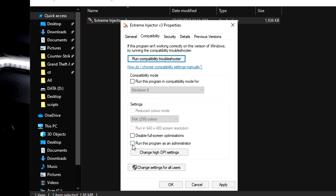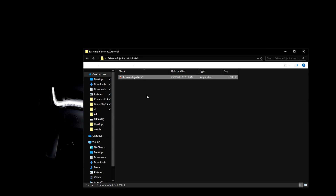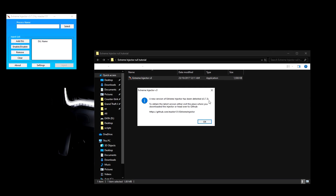Open it up, then right-click Extreme Injector version 3, go to Properties, then Compatibility. Make sure 'Run this program as administrator' is ticked, hit Apply, and hit OK. Make sure CS:GO is running in the background so you know you're injecting into the right process.